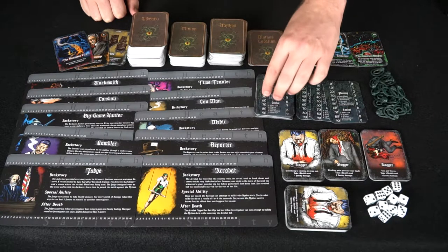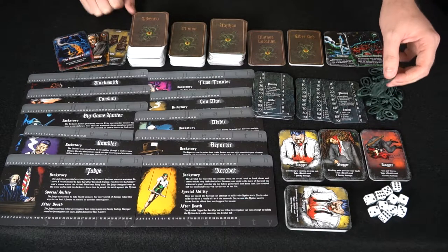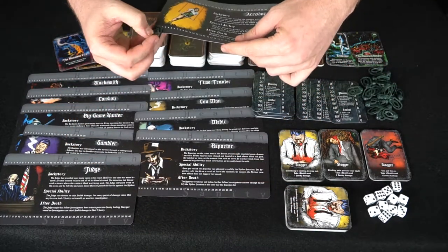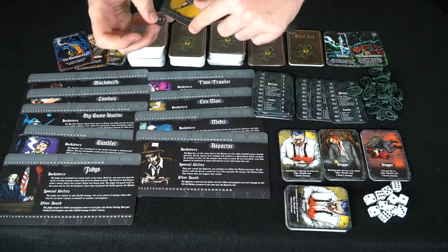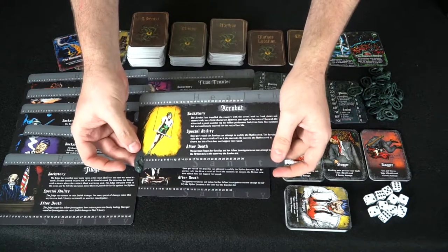You also get cards used for health tracking, plus little tokens that attach to your character sheets for sanity and health. You simply put them on like this, and that signifies how much health and sanity you have.